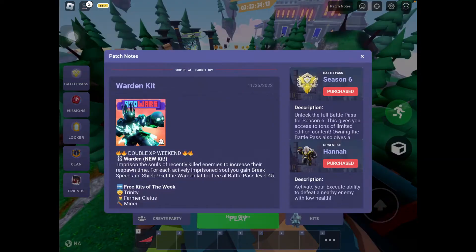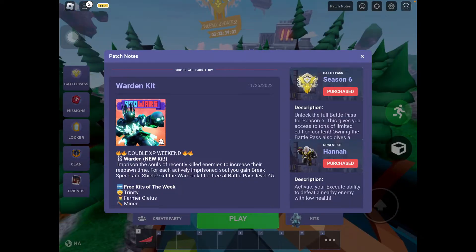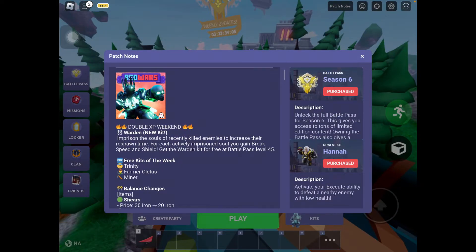First things first, we gotta go look at the patch notes. We have the new Warden Kit, and we have the double XP weekend, which you need to grind all that XP because we have the double XP. The Warden Kit — Imprisoned — uses the souls of recently killed enemies to increase their respawn time. Each actively imprisoned soul gives you break speed and shield. Get the Warden Kit free at the Battle Pass level 45. We'll show you guys that in a little bit.